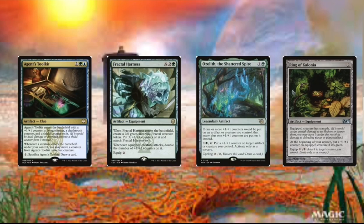Then we got Ring of Kalonia. And this card just gives it trample and we can also put a +1/+1 counter on it. And it is green, so it gets that benefit.